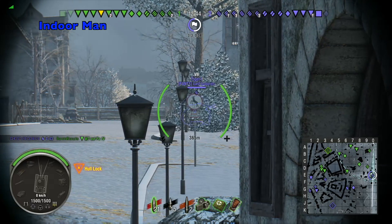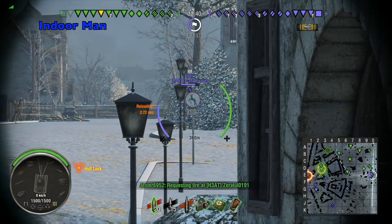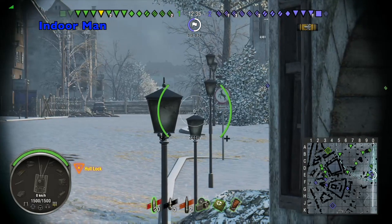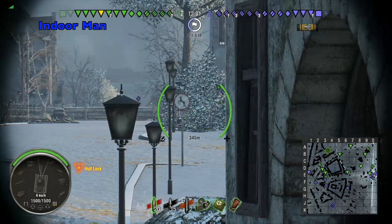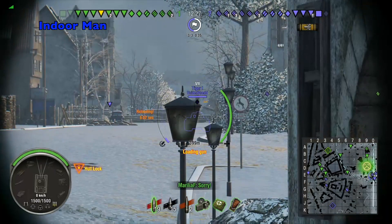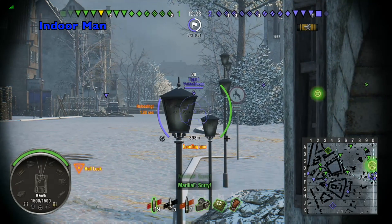What you do want to base your strategy around is its reliable 10.5 centimeter cannon. It has 320 alpha damage per shot with a base reload of 8.19 seconds, which I have gotten down to 6.49. It's got a good aim time of 1.7 and 0.33 accuracy, which is great, but remember that most of the time you're fighting at well over 300 meters, so that high accuracy is necessary.